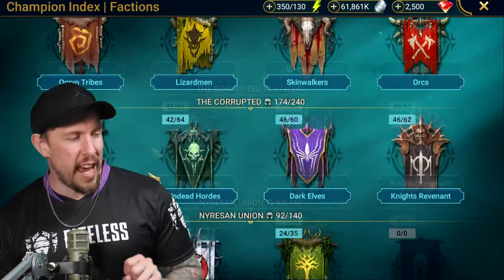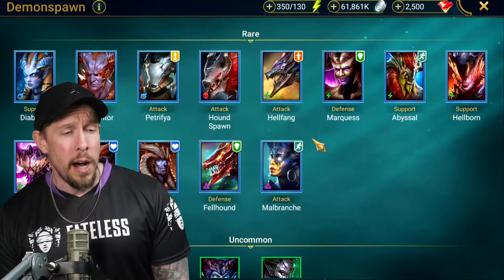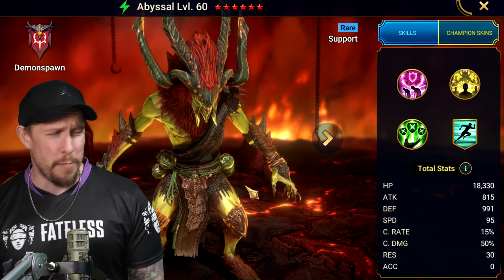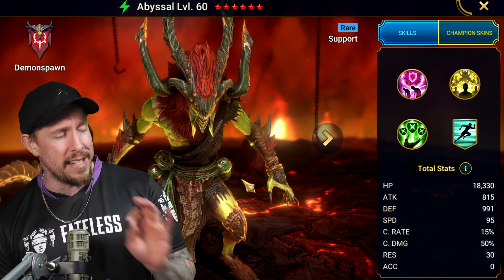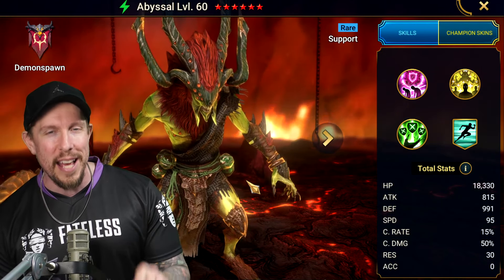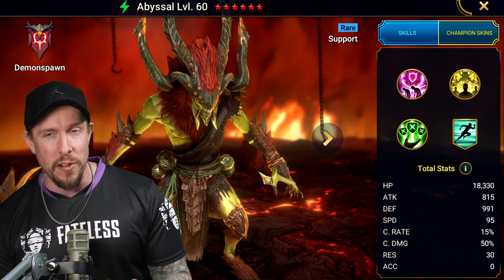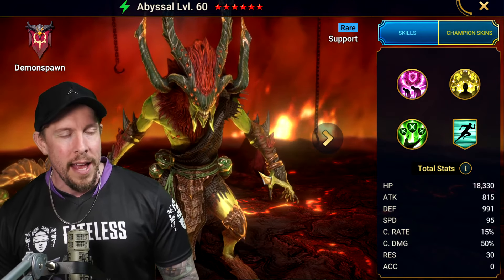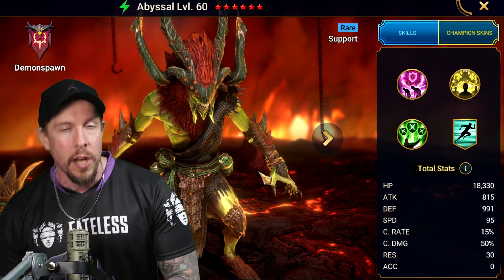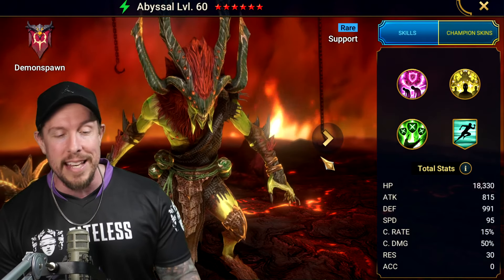I remember when Abyssal first came out, and I was kind of underwhelmed by his kit. I did not go out there and max him for, I think, probably like a year. But I'm glad that I finally did. He's one of those rare champions who's a rare exception to the rule where their best use case, in my opinion, isn't actually the early game. I think you start using this champion a lot more as you progress towards the end game of Raid Shadow Legends. So that may inform what type of player wants to invest in this rare champion.